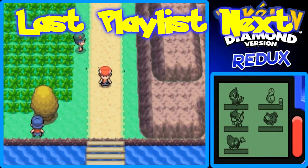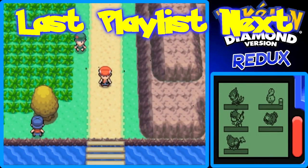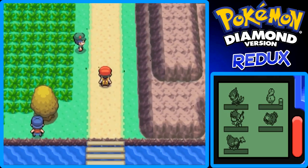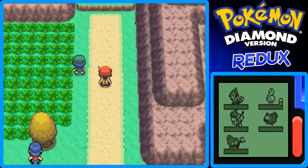Hello there, I am Giantcrawler with more Pokemon Diamond Redux. In the last part, we took on Team Galactic and got the Wig Ski from the other two Galactic Grunts in the Meadow. We got some honey from the Honey Man. You can also buy more honey from the Honey Man if you want — I just didn't show that off when talking to him again.